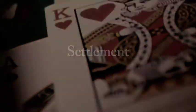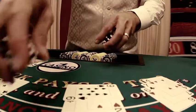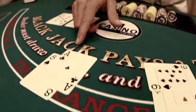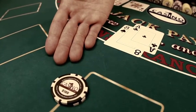The settlement. The dealer pays even money on all hands higher than the dealer's hand, and takes the chips from hands lower than the dealer's hand. Hands with the same value are called a stand off — you do not win or lose.